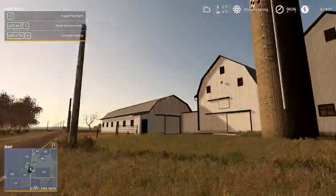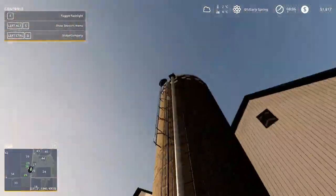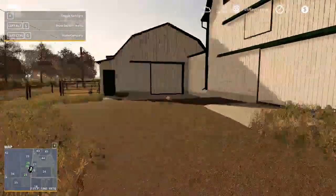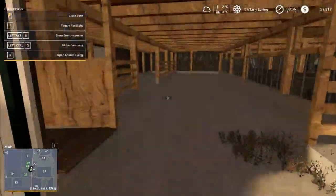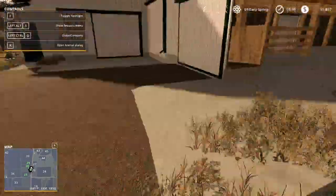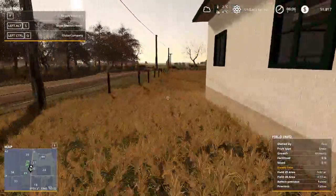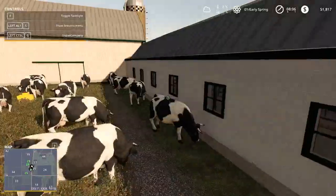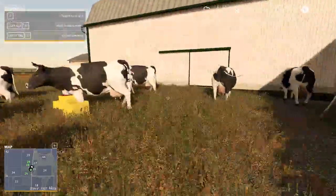Alright, so this is what I've been working on for a while. This is a fully functional tie stall barn. You've got a stave silo here that's not quite functional with Global Company yet. You've got a loft up there and all this stuff in here. The cows are out back. The barn was originally made by Random Sparks, and I've just edited it to fit into the map. I haven't figured out how to paint anything on the map yet, so that still looks like crap.